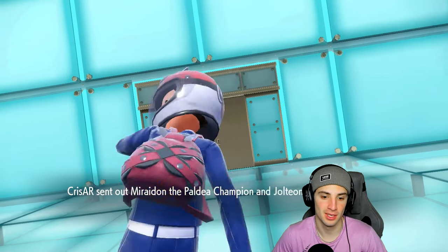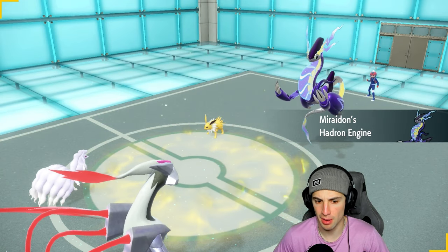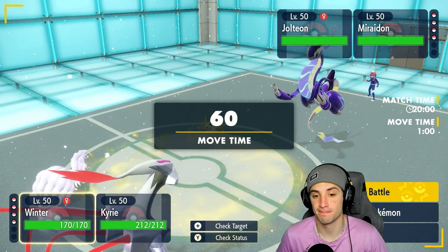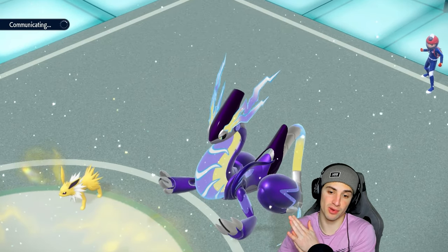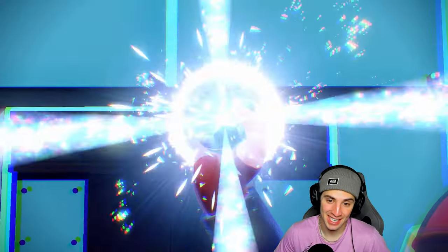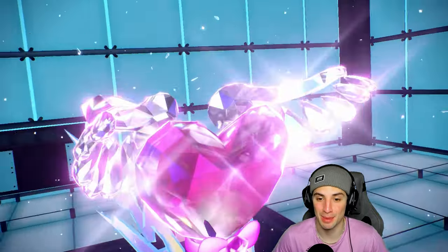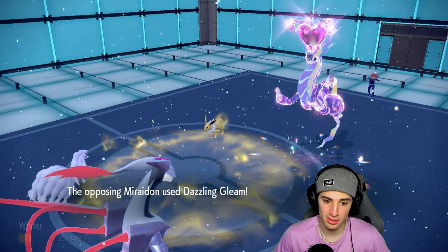They lead Miraidon and Jolteon — double electric versus double snow. I definitely want to pop Aurora Veil here. I go Aurora Veil and straight into Blizzard. With Assault Vest, that's huge against these special attackers. They could Terastallize Miraidon into Electric, which gives it that terrain boost — scary. The Tera is Fairy though, so at least it's not Electric Tera. Thunder flies at Ninetales — I'm hoping Ninetales can survive. It doesn't get Aurora Veil off. Big time damage incoming.